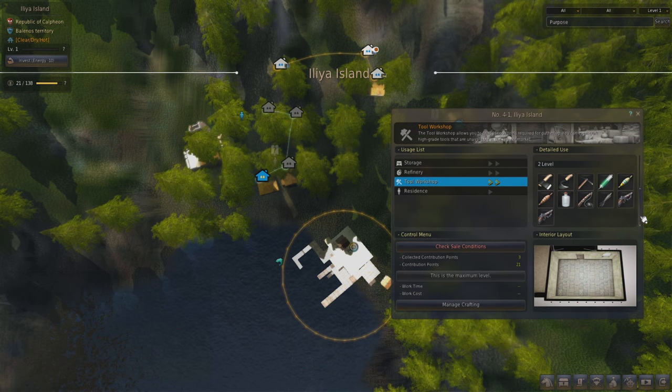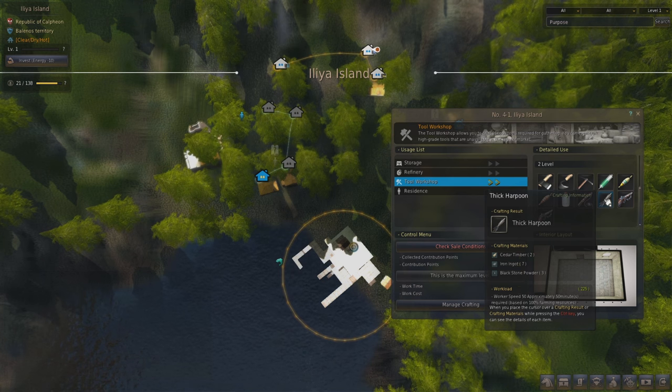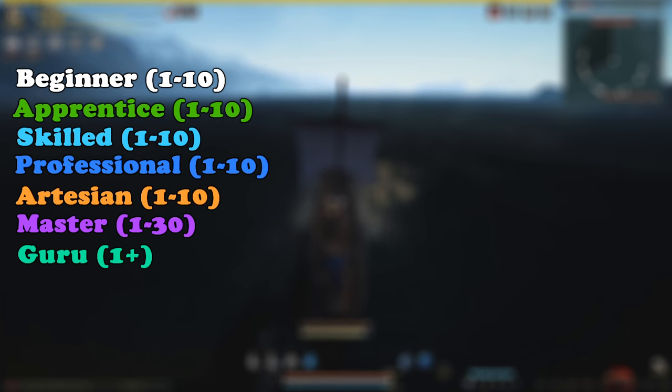To make harpoon guns, you have to go to Iliar Island's tool workshop — this is the only workshop where you can get harpoon guns made. There are two types of harpoon guns: the thin harpoon and the thick harpoon. As you catch more fish, you'll get more fishing experience and gain more fishing levels. You'll start off as a Beginner from 1 to 10, then Apprentice, Skilled, Professional, Artisan, Master 1 to 30, and then Guru.